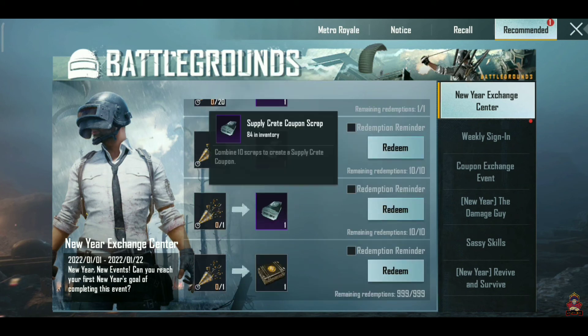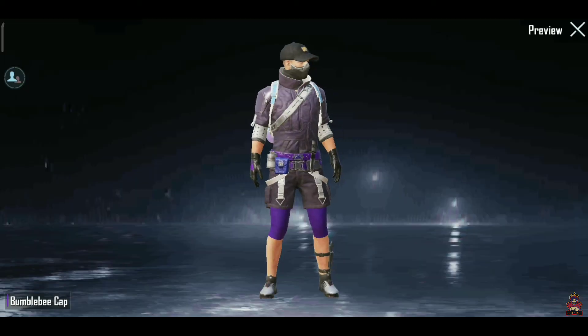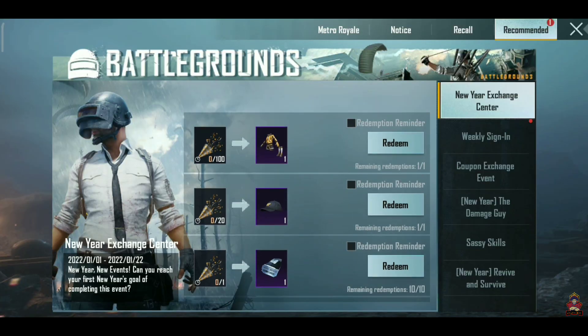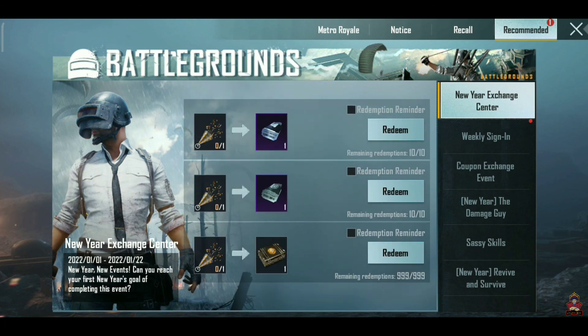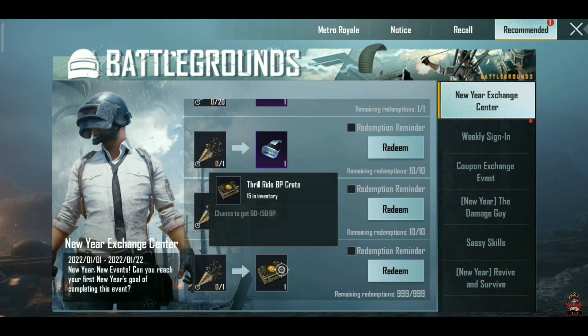If you have a party popper, you can also grab a crate. The event is very simple and you can easily complete it. Complete your daily missions every day and collect your rewards. Thank you so much for watching, and share this video with your friends.